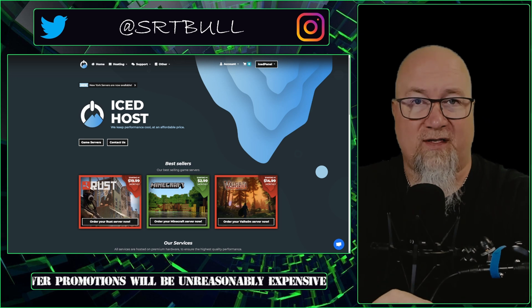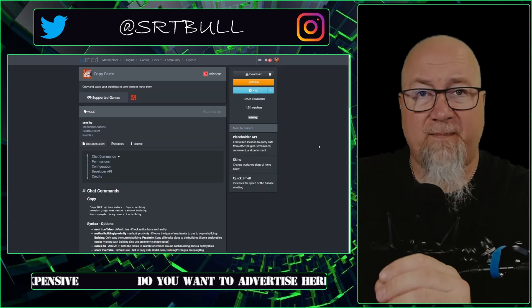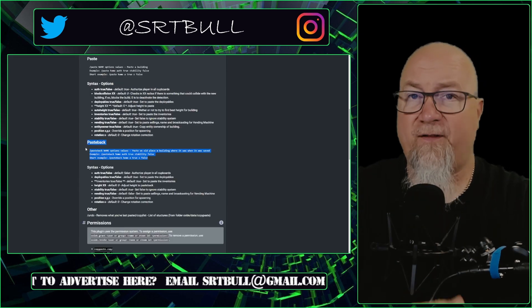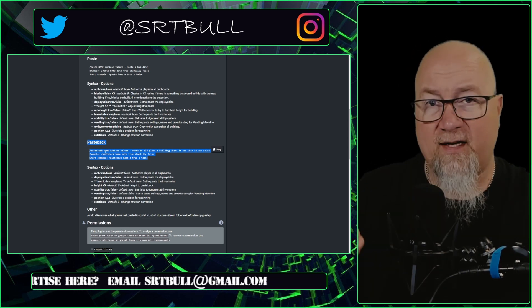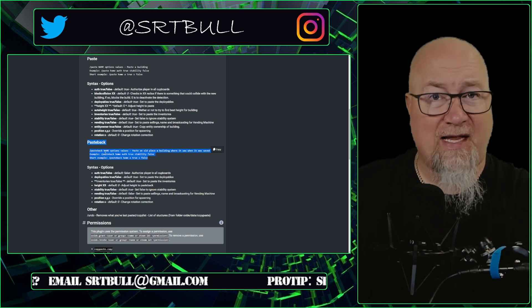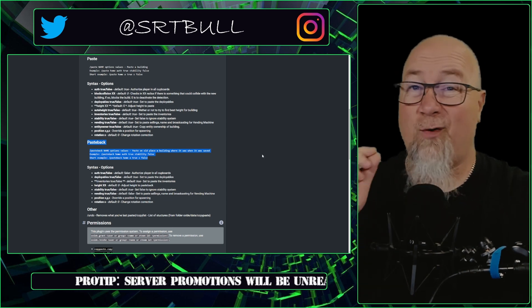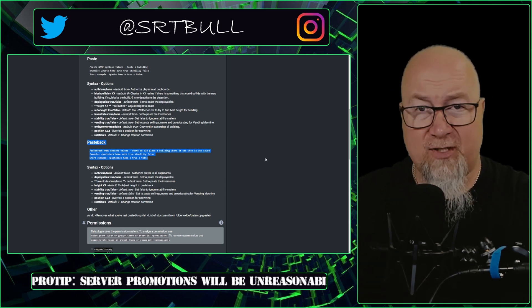That's what I was struggling to find until one of my favorite developers said, 'Hey, why don't you just use the functionality that's already built into the copy paste plugin — it will allow you to do everything you need.' I look into it and sure enough, copy paste has functionality called paste back. But the way it's written in the documentation on umod.org, it indicates it has to be a chat command with a slash. What I didn't know is that you can use paste back as a console command instead, and you can even add option values to it at the same time.